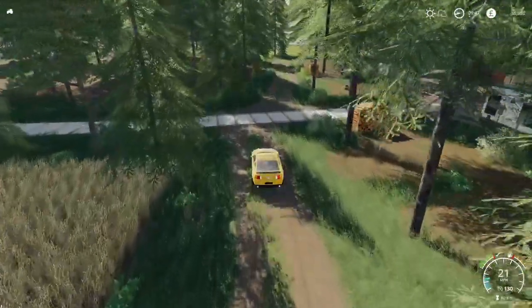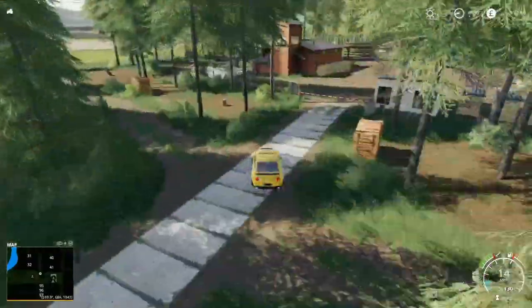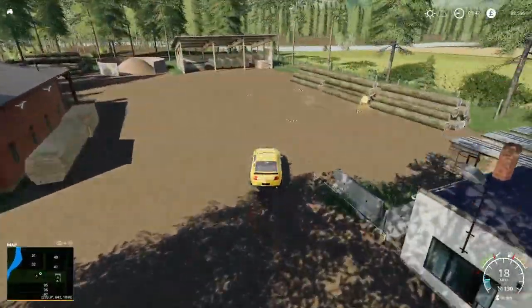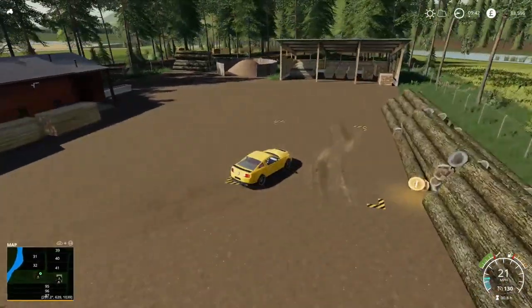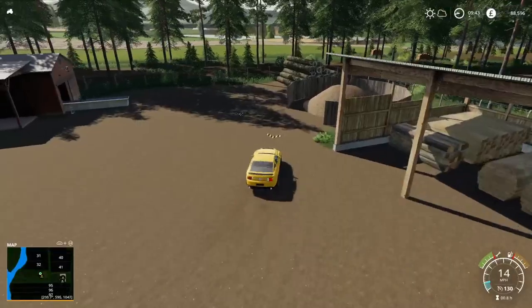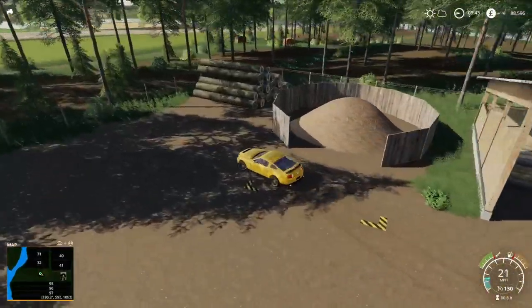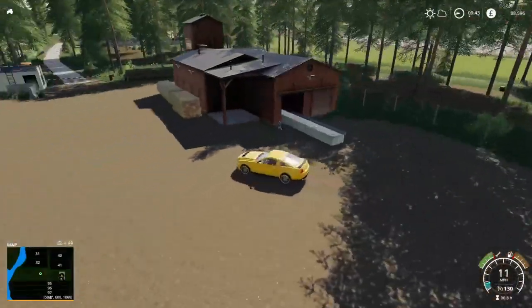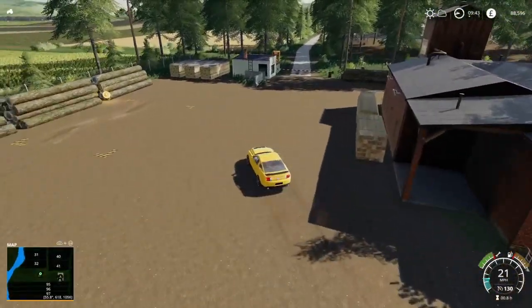We're coming down towards the sawmill now, which is just situated here - a nice setup, a cracking job. The wood sell point is just there and then we can also sell wood chips over here as well. Lots of trees around here, so easy money - drag them in, sell them, make your money.